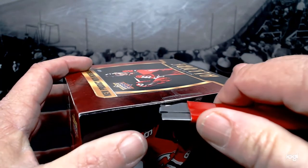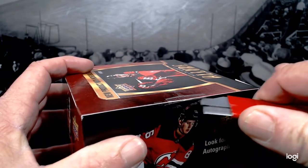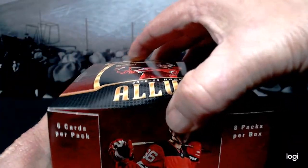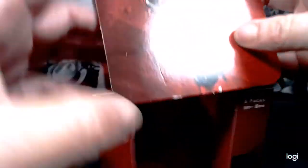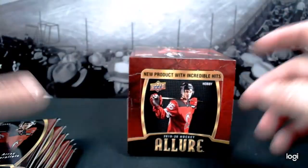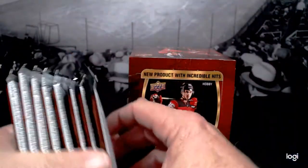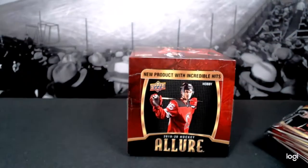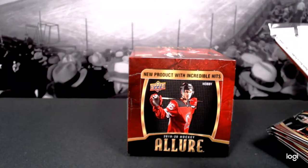I think that everybody got a memorabilia card right smack in the first pack, so we'll see. Upper Deck has got another new release coming too. Here we go — eight packs. I don't think any of them look thicker than the others, but here we go, first pack of Allure 19-20.